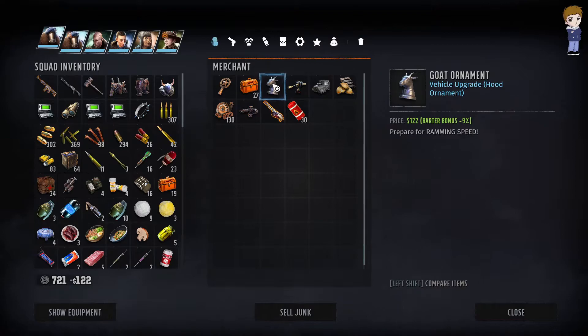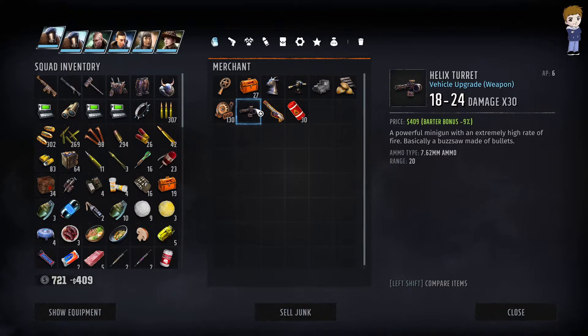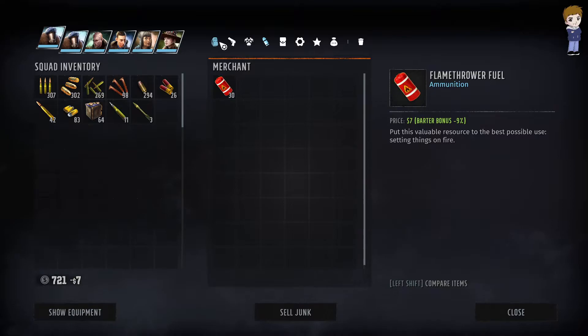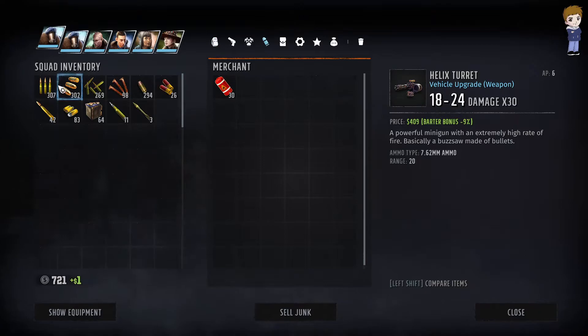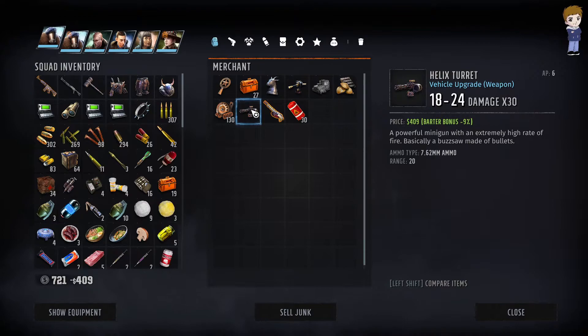Prepare for ramming speed! I'm not sure about ammo for my own inventory. Do I have 7.62mm ammo? Okay, I do. I'm gonna have to keep an eye on that. Don't know if it consumes ammo. It's fine since I still have the money.